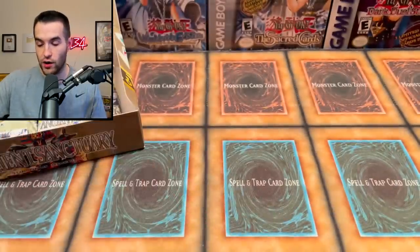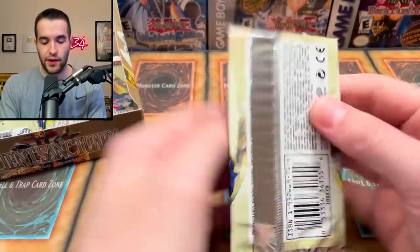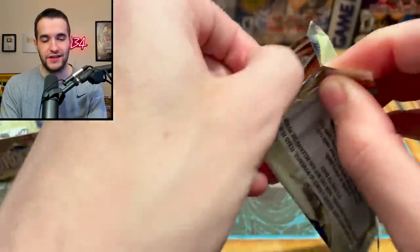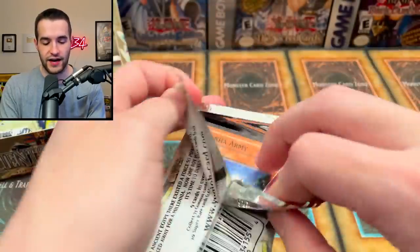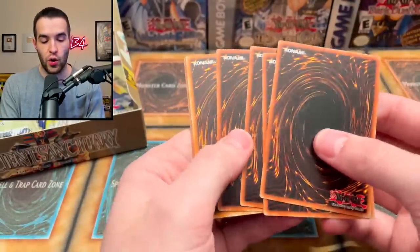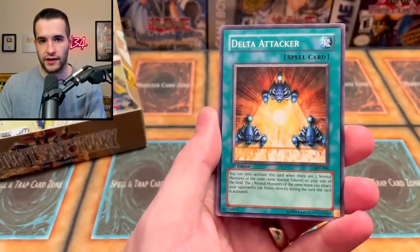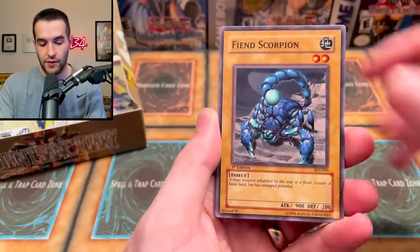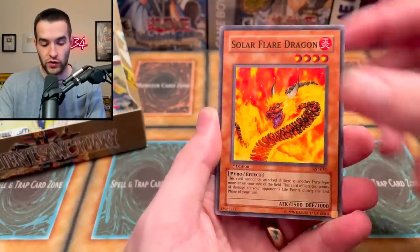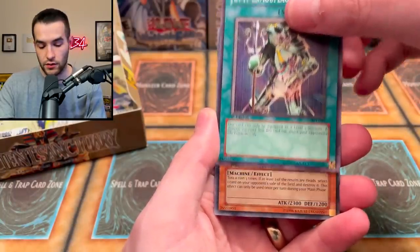Spirit Caller. Blessings of the Nile. Legendary Jiu-Jitsu Master. Beckoning Light. Kickman. Swords of the Soul Eater. Nubian Guard. Kozaky. Special Hurricane. So far, 1 foil. This is always an interesting set to open because this set came out right after Invasion of Chaos, one of the most hyped and best sets ever. And then it kind of followed up with sort of a dud in terms of competitive play — there's not a lot of things in here that you want. It's the worst OG set, but it's still an OG set.